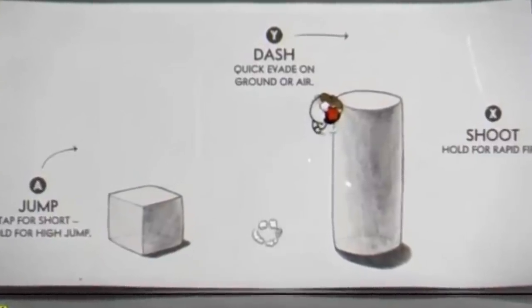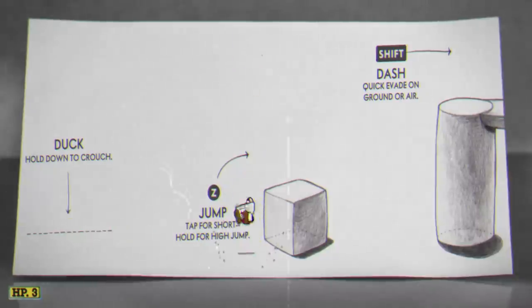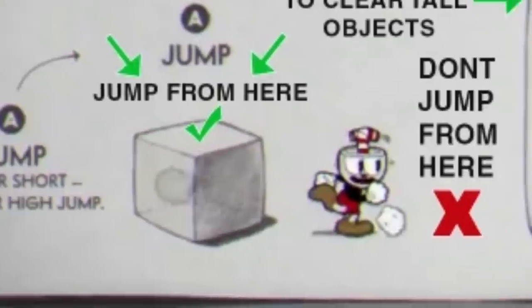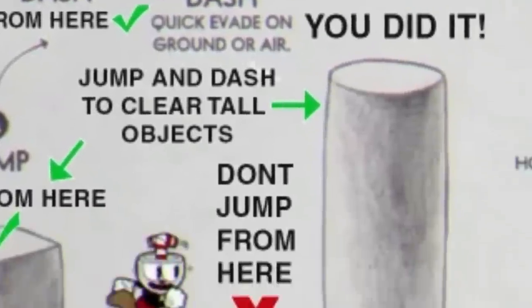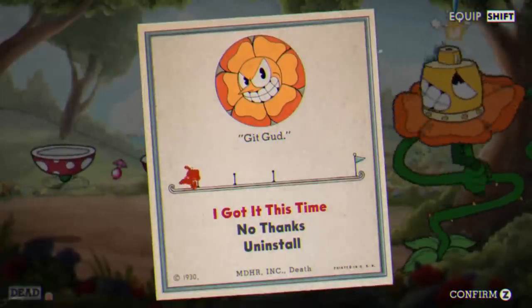Remember back when Cuphead first came out, and that journalist posted a video where they couldn't get past the very beginning of the tutorial? I'm not sure what the big deal with jump dashing was about, when you can clearly just jump directly over the obstacle like this. But really, all of this is easy to do with the power of code injection. The actual game forces you to deal with the incredibly hard task of pressing jump and then dash. Nowadays, we have even dumber questions to answer — like what would happen if we made the flower boss even more toxic? Not much, but hey, we can say we did it.